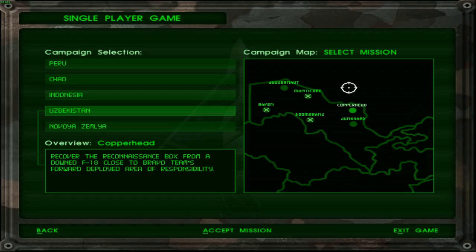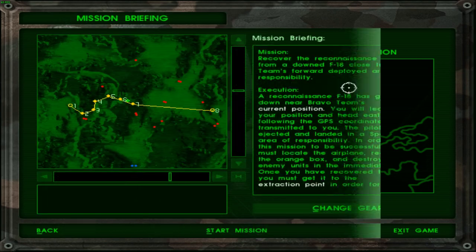Greetings, fellow things, welcome back to Delta Force. Today's mission at hand is Copperhead, in which we are going to retrieve a reconnaissance box from a downed F-18. This is vital to us because it will give us a lot of information about basically the ongoings in the area. So without further ado, let's go ahead and retrieve intelligence on our targets.